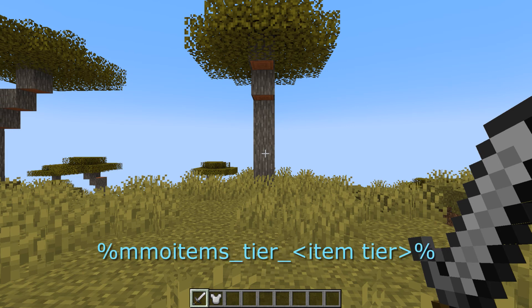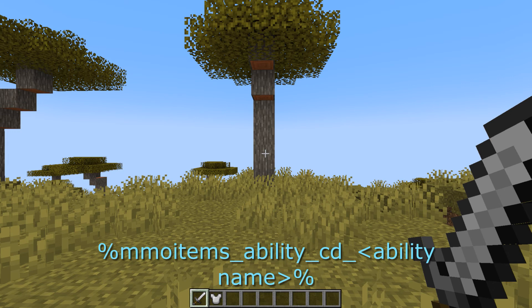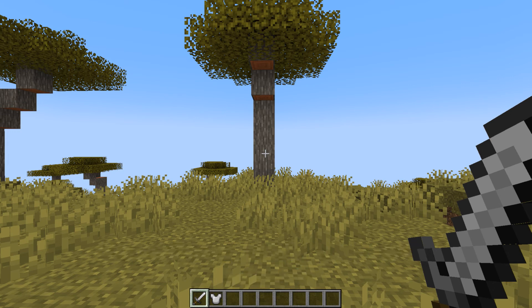The last two placeholders are MMO items underscore tier, which basically just shows the tier — so let's say you have a legendary sword, it'll show legendary. And then underscore ability underscore cooldown, which shows how many seconds are left on the cooldown before you can use your ability again. And that's it for the placeholders.